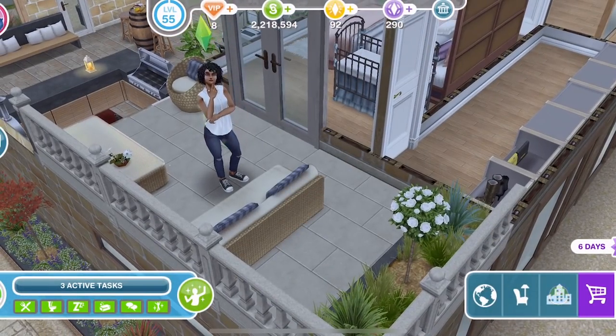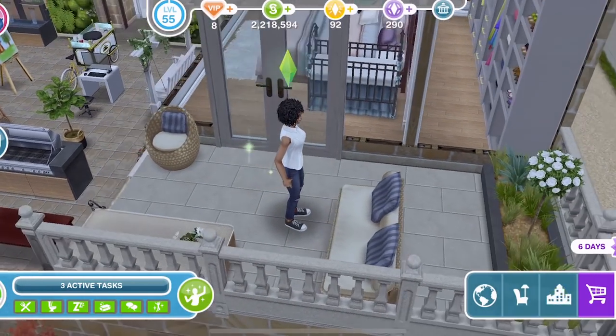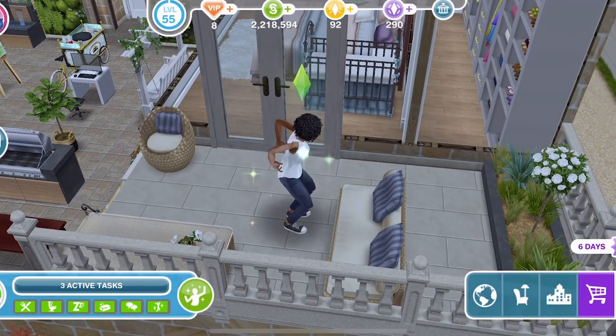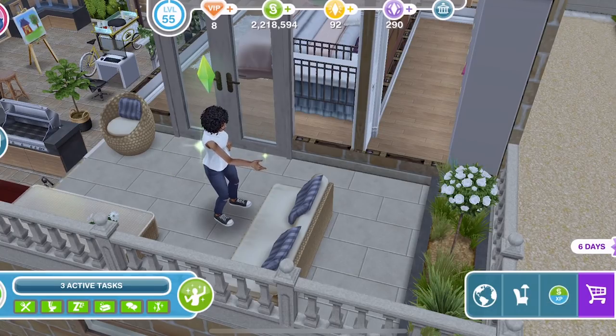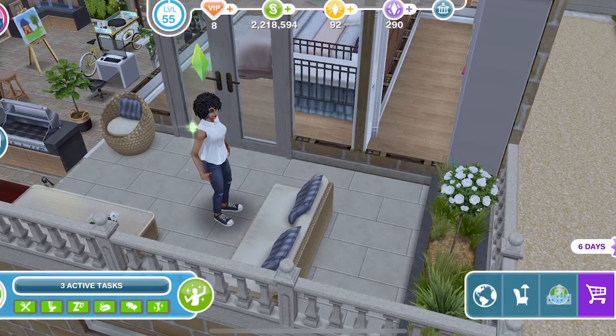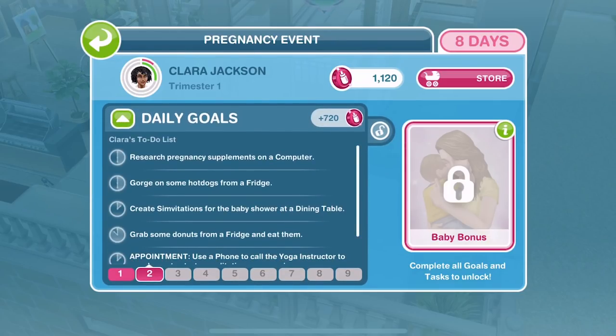So let's just take a look. We've got our pregnant sim here, it's day two. You can see she looks a little bit different than yesterday — she's changed, but she doesn't have any form of baby bump or anything, she still just looks like a normal female sim. We do know that days one, two and three are the first trimester, days four, five and six are the second trimester, and seven, eight and nine are the third trimester. On day four she will get her baby bump, so very excited for that day.